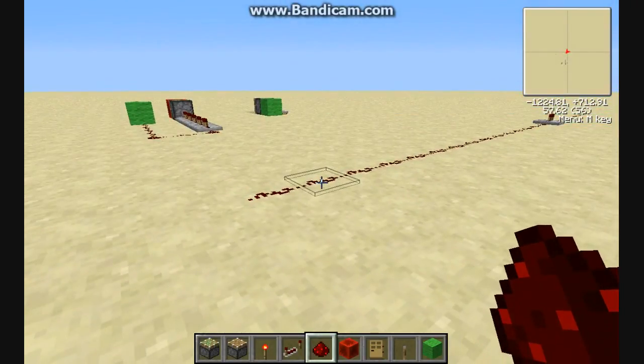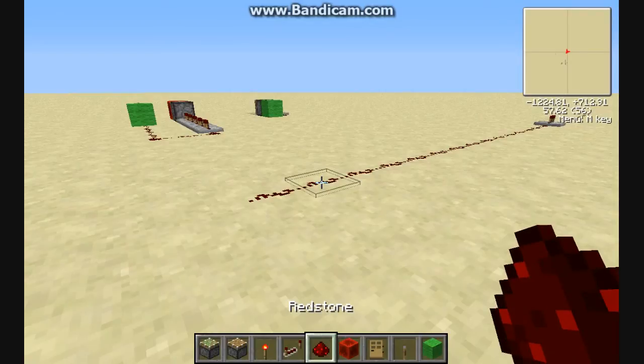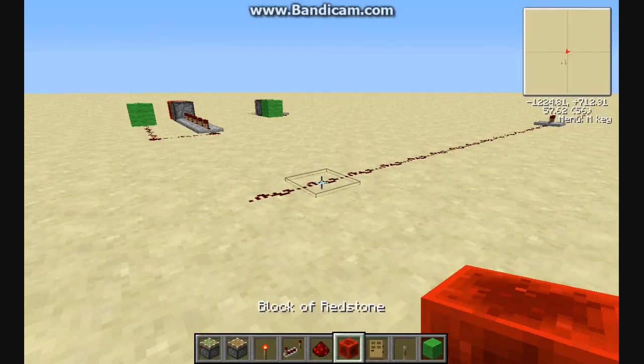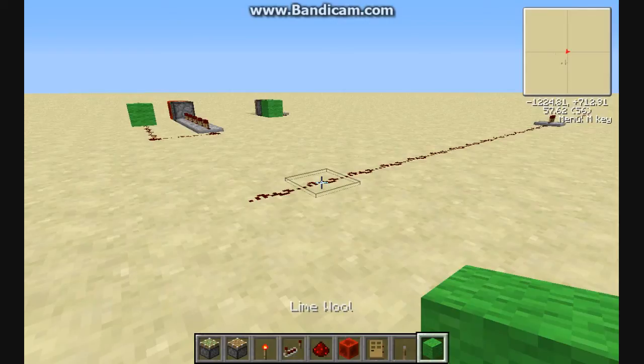There are a few assumptions I'm going to make. I'm going to assume you have actually played Minecraft before, and I'm going to assume that you know the basic redstone items, at least in name: the torch, the repeater, redstone dust, block of redstone, piston, sticky piston, and then my very favorite redstone tool of all time — lime green wool.